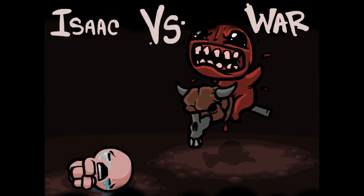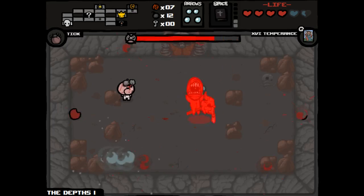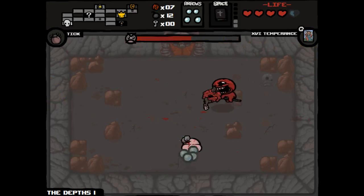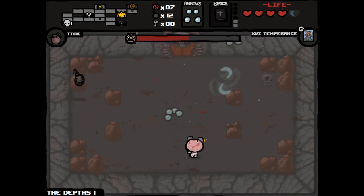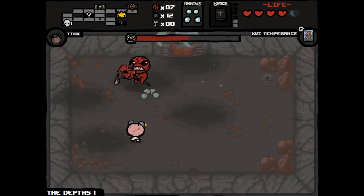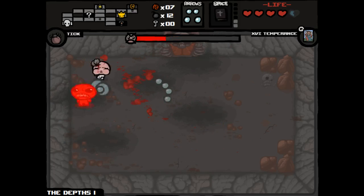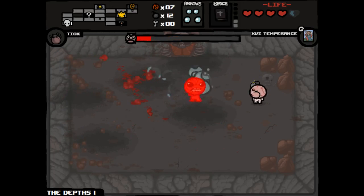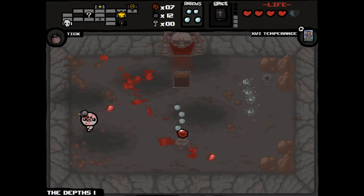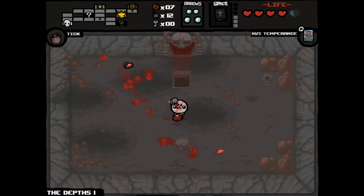Our boss is War. Tried to dodge him but could not. Hopefully I have the speed to stay away from him. And we got it — we got our cube of meat. Let's go down to the next floor.